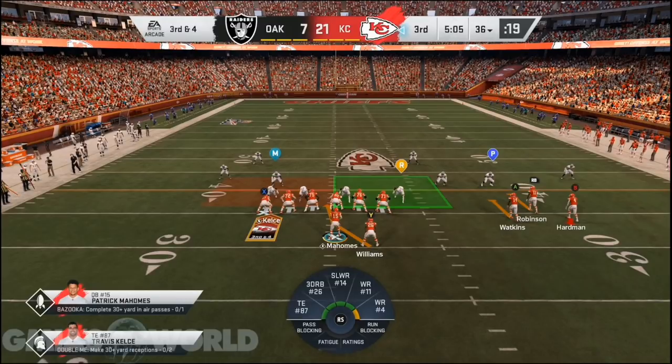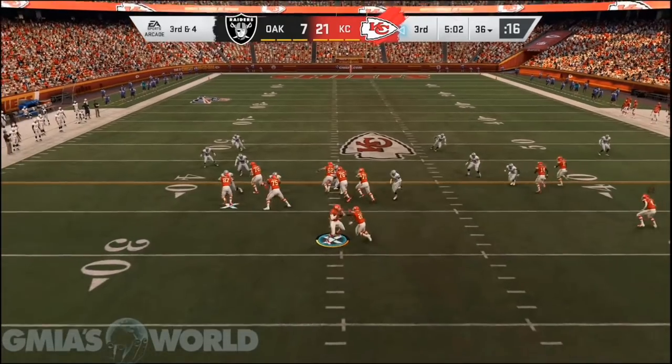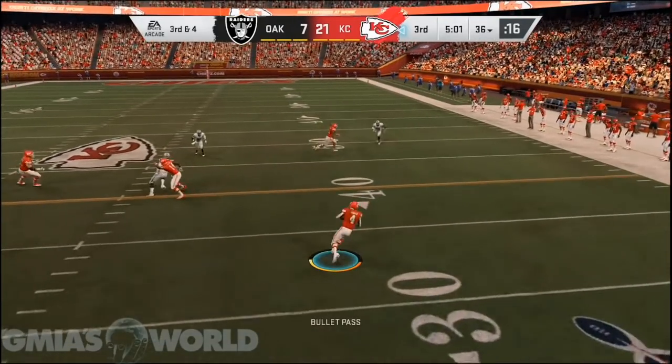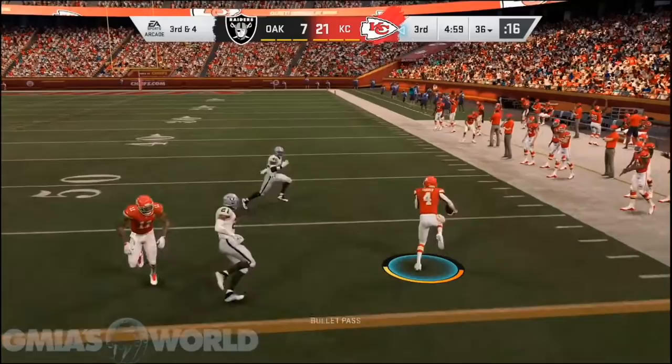Right here we are going over the run-pass options. This is something they just put into the game for the first time in Madden 20, where you have the option to either hand the ball off, and if they commit to the run you can see the screen is wide open. They have about 200 to 250 different variations of this.